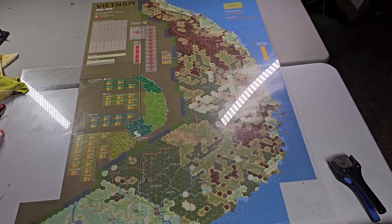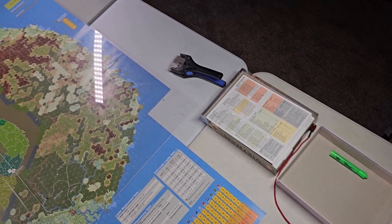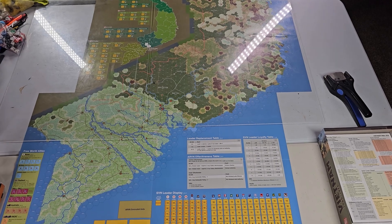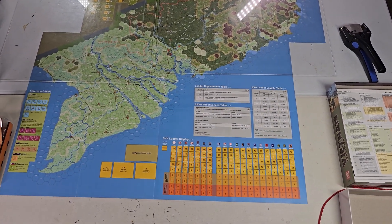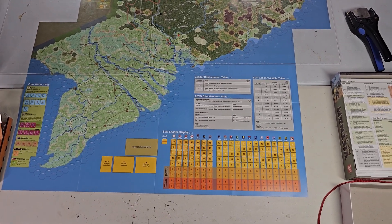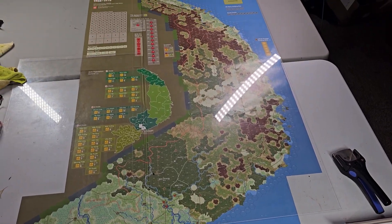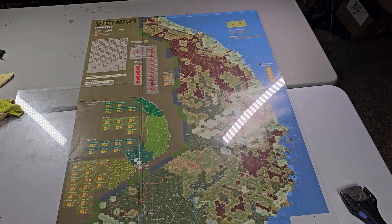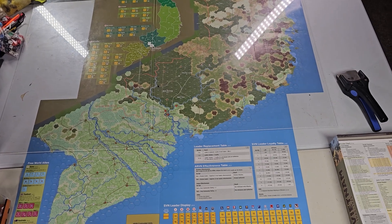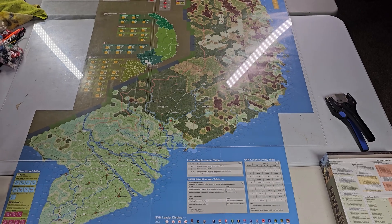So just an idea of what you're in for if you get it and want to play the whole thing — that's what you're looking at: three banquet tables put together. Normally I have a cloth over these so it doesn't look too obvious, but we're focusing on something down here. One thing about this game: it has displays everywhere on the map, so you will need parts of these maps even if you play smaller scenarios.